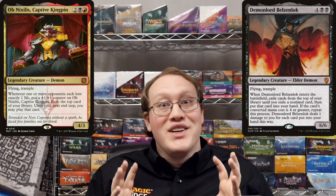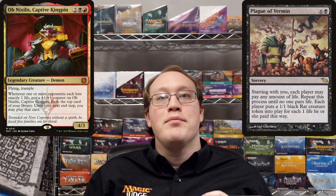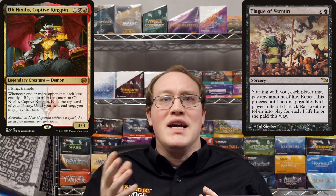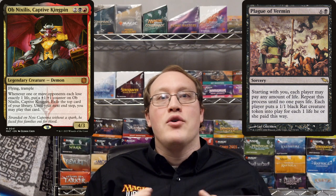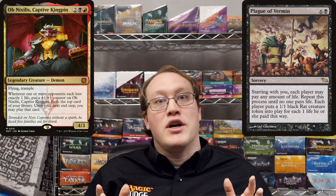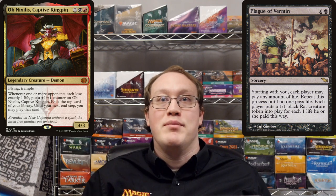Next we have another really interesting one: Plague of Vermin. We can see that in this case the part of the process definitely does include something where a player is losing life. Note however that it says you can pay any amount of life, so an opponent could just deny you any triggers at all by paying 2 life each time. But let's say that Amy's opponent does pay 1 life — that means that they will have lost 1 life, causing Obnixilis to trigger. If multiple rounds of life paying occur, it's possible for that to cause multiple Obnixilis triggers.